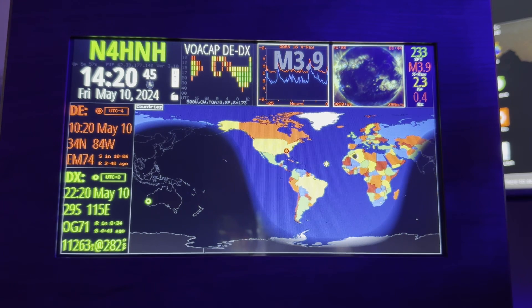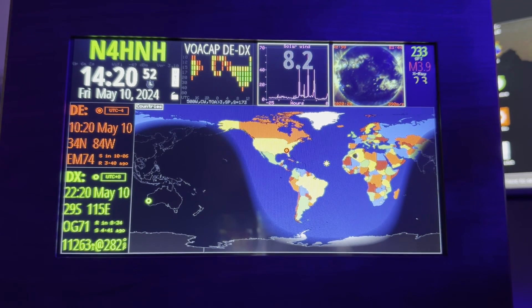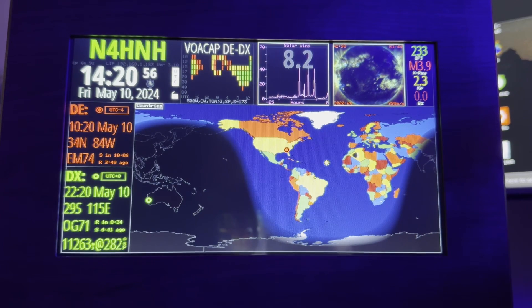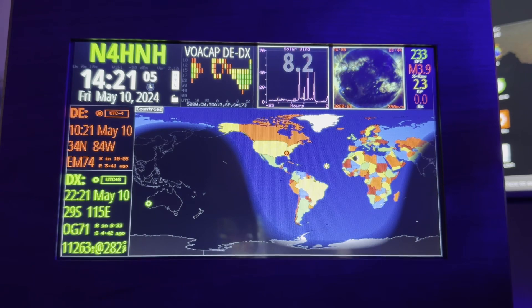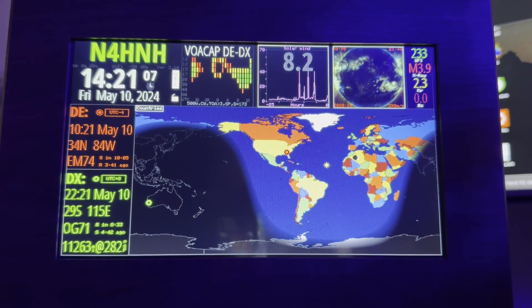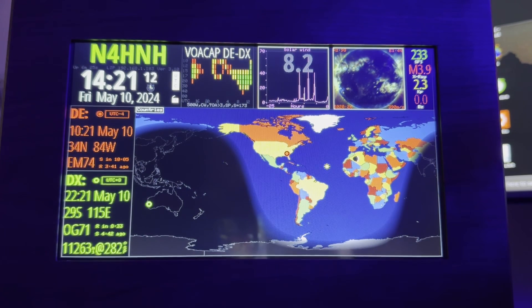What we don't want to see is an X class — that's the next scale up. So there's A, B, C — those are all okay for us. Then there's M, medium, and then X. X is really bad because that can cause health issues and power grid problems. But right now we're looking at an M3.9, so we're definitely going to see some HF issues.